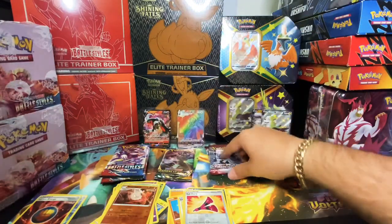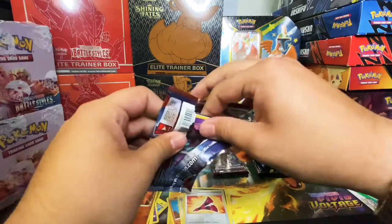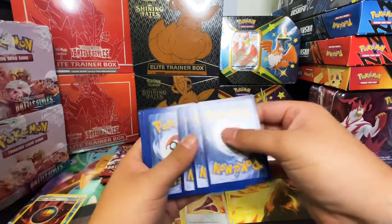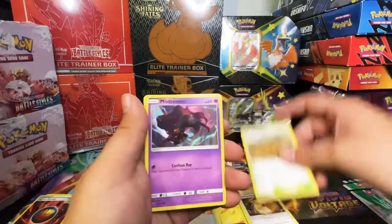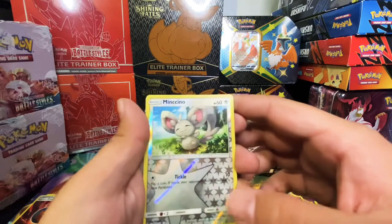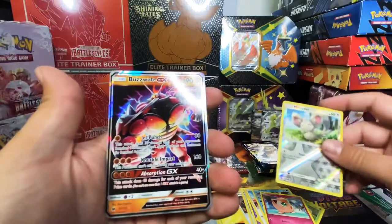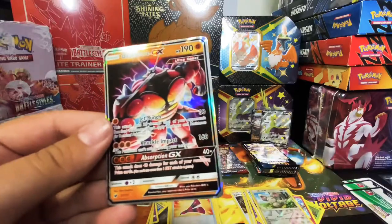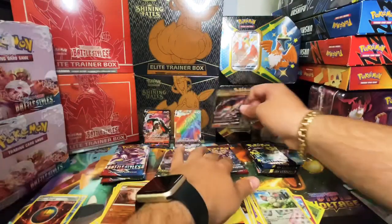Let's go Crimson Invasion! We have a white coat — that's what I'm talking about. We have energy, trainer, trainer, Shelmet, Jigglypuff, Minccino, reverse holo, and guys — you see that? I see another good card. Let's take a look — we have another GX Ultra Rare: a Buzzwole GX! All three packs, we have good pulls — look at this, from all three packs!